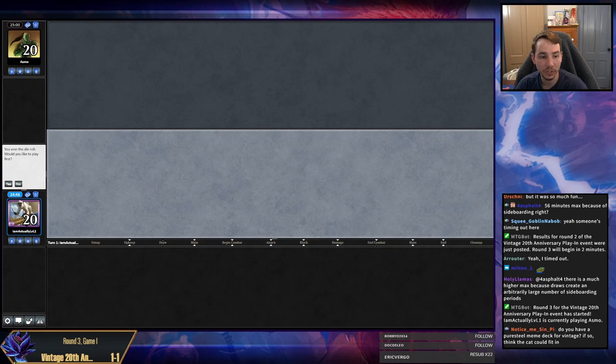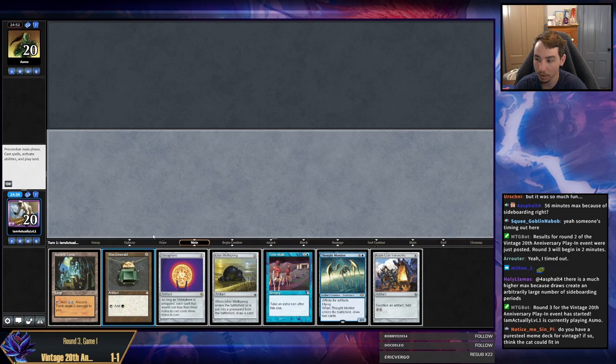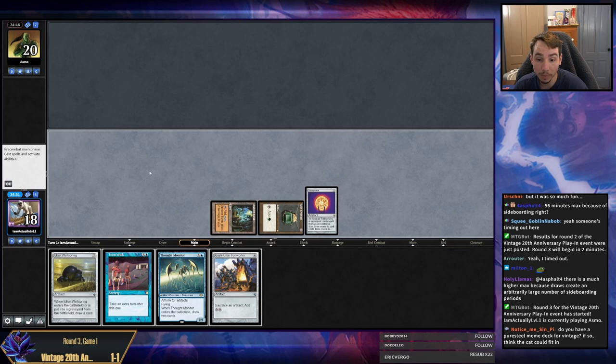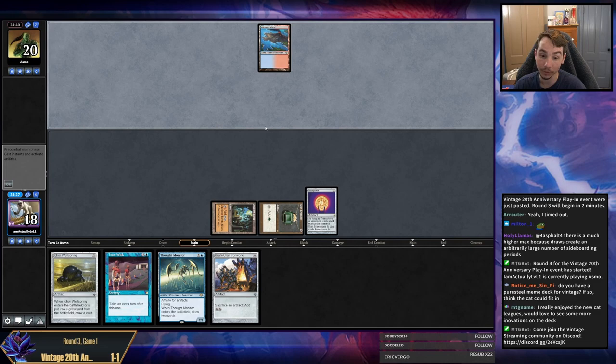Welcome to round three of this Vintage play-in event. We're playing against Asmo. I've never seen this opponent before, so I don't know what to expect. We have turn one Trinisphere. Cool, I accept. We don't have the best follow-up to turn one Trinisphere, to be fair, but we have three mana so as long as we don't get Wastelanded, we do have follow-ups. Turn one Trinisphere — quite a powerful card. Restricted. And if it resolves, my opponent is going to have a hard time casting spells. The bad news is there are decks that don't cast spells — namely, Dredge. It's a deck that casts spells, that means we're in for a good time.